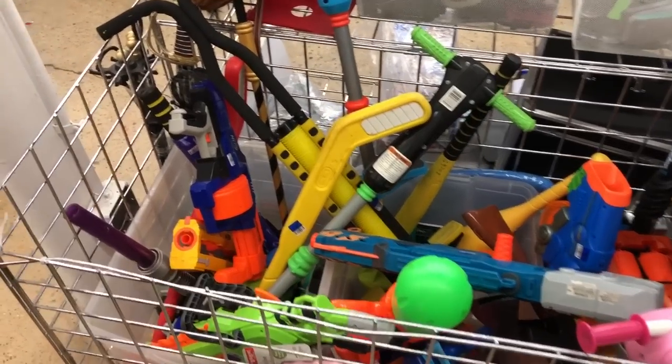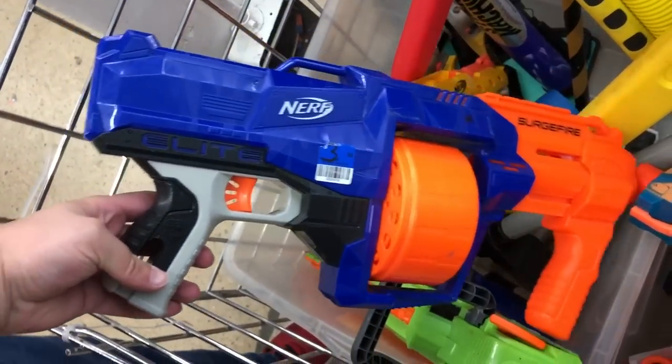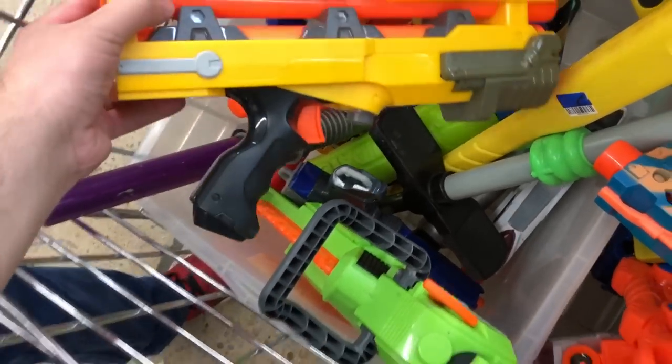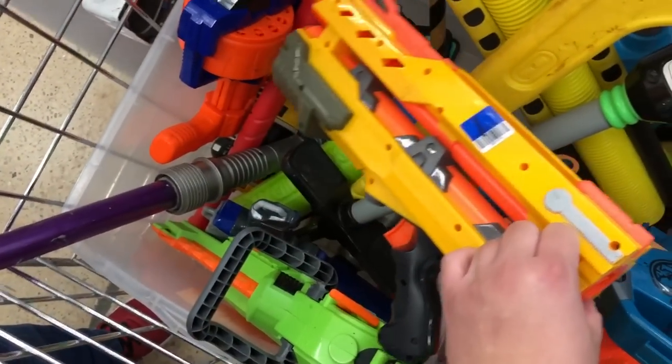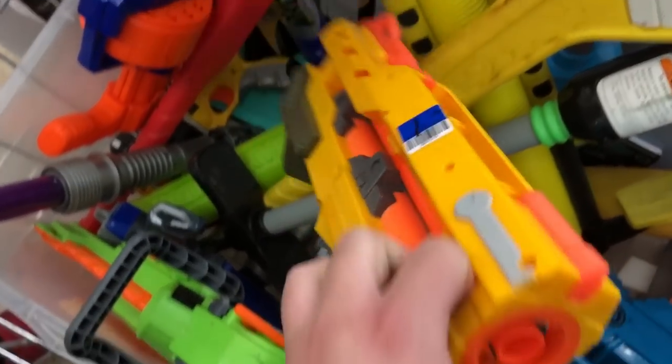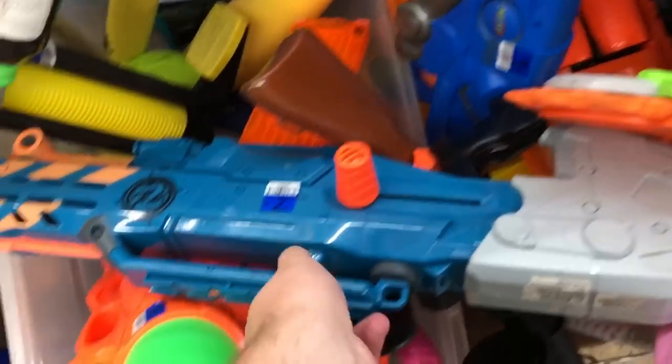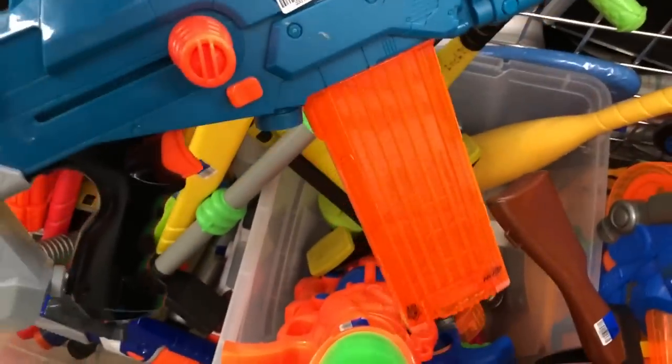Here we are at the second store, and we got a couple of things here. We got a Surgefire for $4 — these things aren't the greatest. Then we got another Longshot front gun for $2, the yellow version. And then we got — I think this is called a Brainsaw — it was either $4 or $5, but it's not very good.